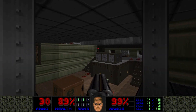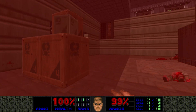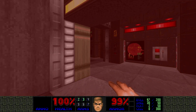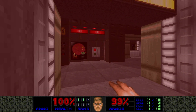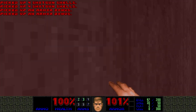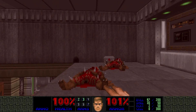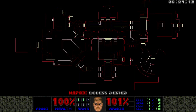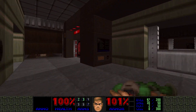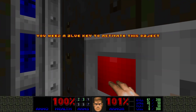Random closet. We can probably jump to the berserk now — a secret! What about the other side? That switch requires the red key. What about that window down there? Looks like it's not accessed from here. So this requires the red key — what about this one? Requires the blue key.